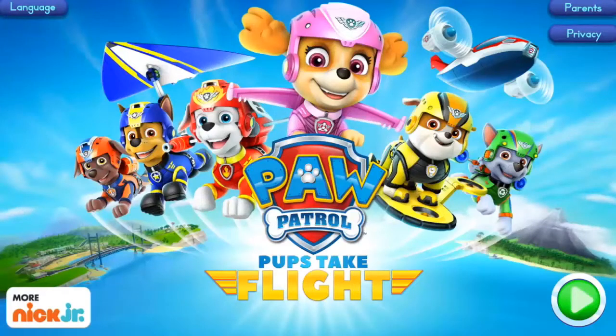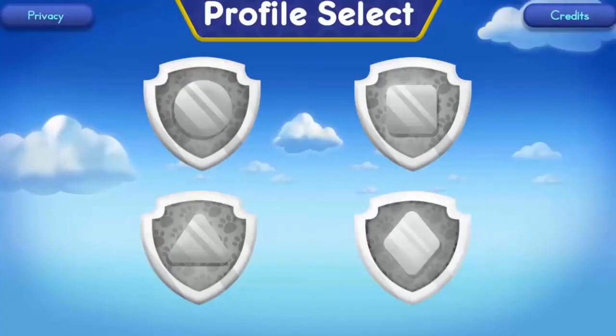Paw Patrol Pups Take Flight! Tap Play to start. Play! Tap on a badge to get ready for takeoff. If you want to start a new game, tap on a new badge.